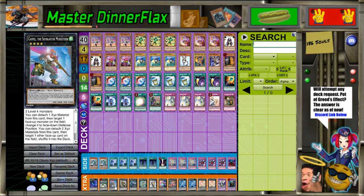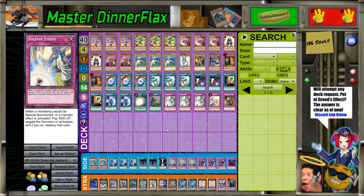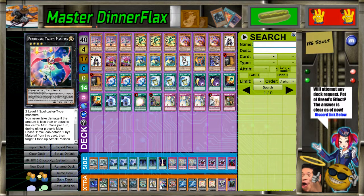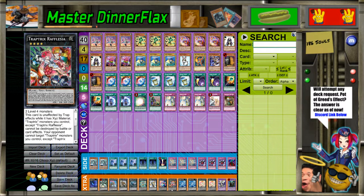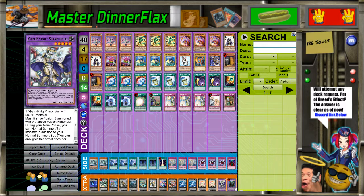One Castel, because it was still relevant at the time. One King of the Feral Imps - probably the most powerful non-stun Rank 4, the most proactive Rank 4. Second best is Daigusto. What you do with it is simple - you just detach materials and search any Reptile in the game, like Ananta or Ntenda. Then Diamond Dire Wolf because Tornado Dragon wasn't out yet. A small Utopia package, Trapeze Magician because you play four Mages, Rafflesia, double Bahamut Shark, double Toadally Awesome, one Seraphinite, and one Norden.